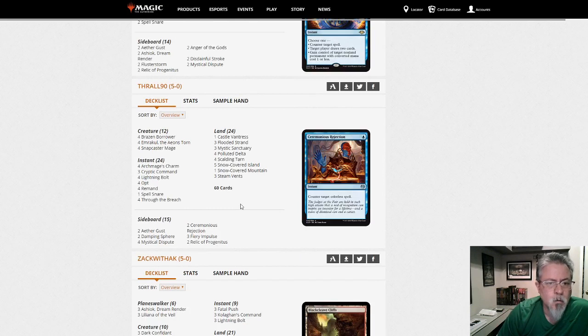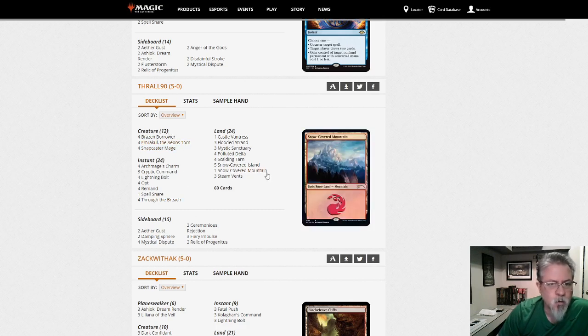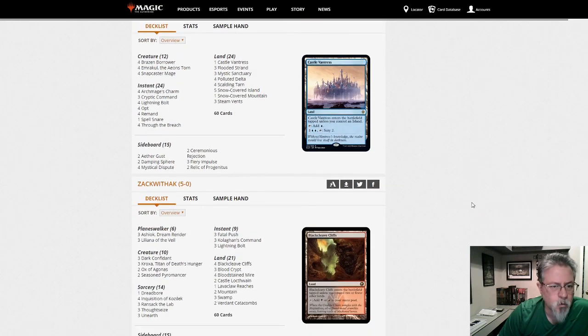Thrall 90 with Through the Breach — just trying to control the game until you can cheat out an Emrakul and win from there. Straightforward approach, this deck's been around for a while. It occasionally gets new toys — we're using Brazen Borrowers now. I think it used Vendillion Clique in the past for the flash threat kind of thing.